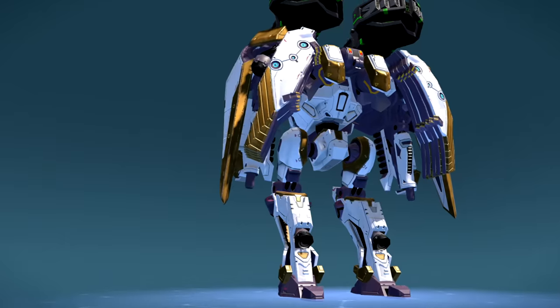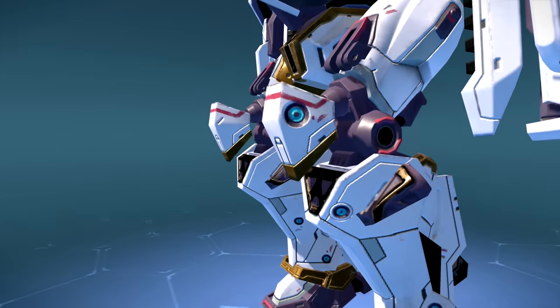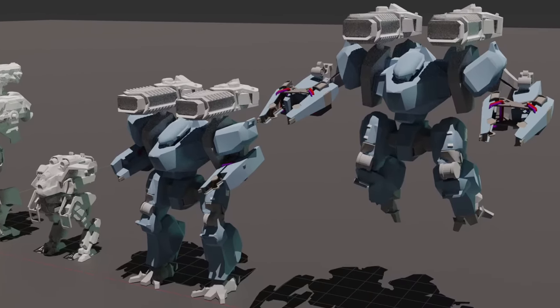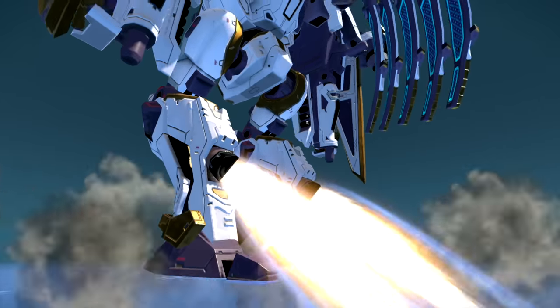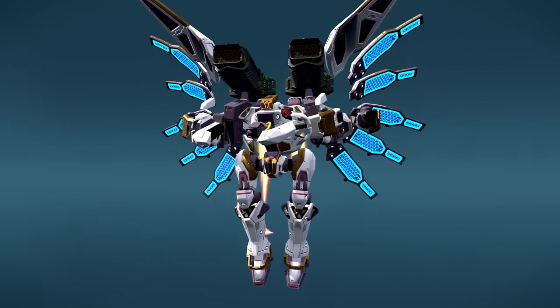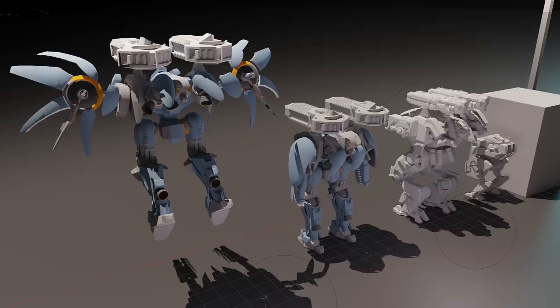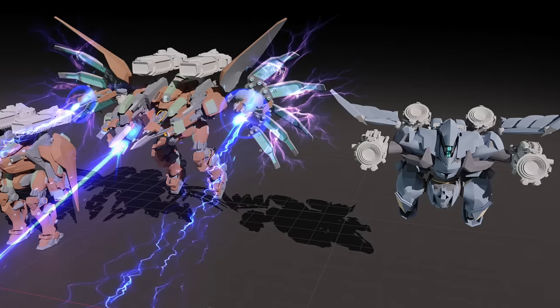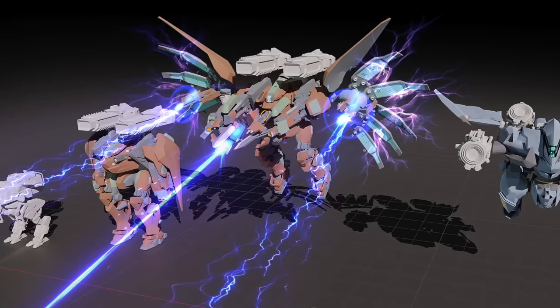Seraph went through many, many design iterations. But it all started with: what if we give it hands? We planned to make a flying robot in the same class as Arjun, Hawk, and Fafnir, so adding wings made sense. At the same time, we wanted the silhouette to stand out among other flyers. Going through many possible shapes, we picked this variant.